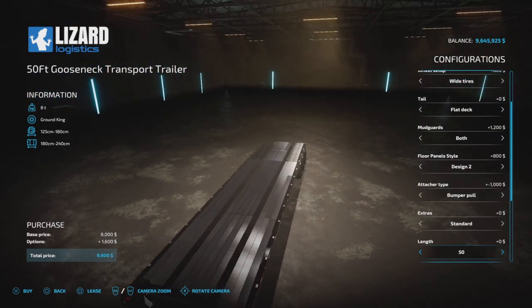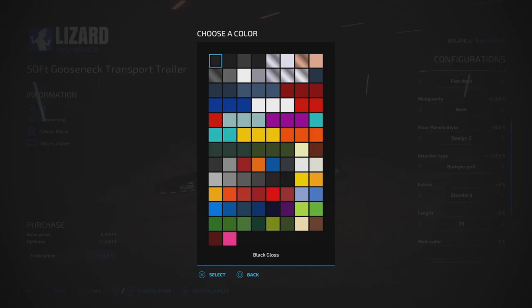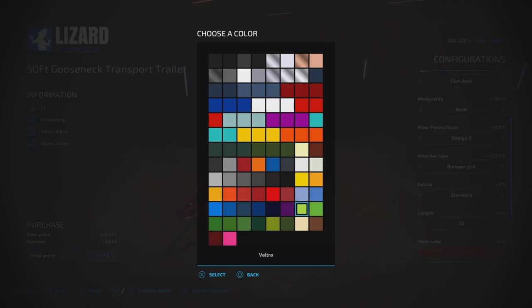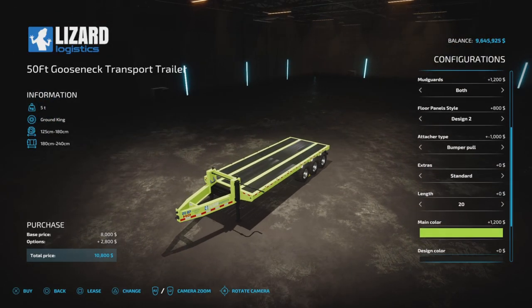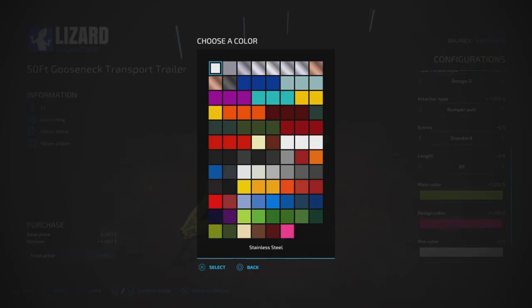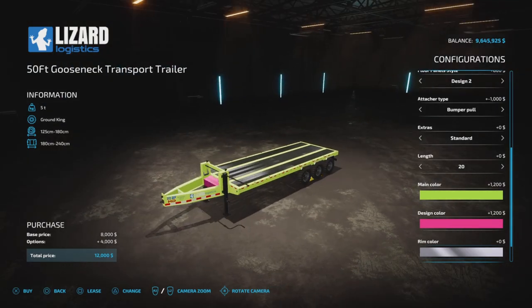For length you've got 20, 30, 40, and 50 foot — 50 foot is a long one! For main color you can go crazy — all the TLX colors as well as all the standard in-game colors. Design color changes the toolbox on the front. Rim color also has a lot of nice polished chrome options — it's 82 Square Studio, you get all the colors you want.